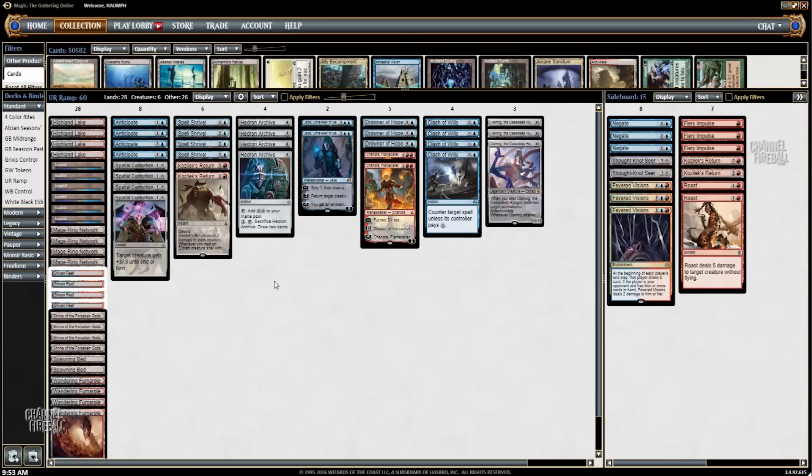The way this deck ramps is through Hedron Archive and Mage-Ring Network. Part of the problem with red-green ramp decks is that you don't have any counter magic, so you don't have as much control over the powerful spells your opponents can cast. You can't answer an Avacyn at instant speed, you can't answer a Collected Company — but this deck can, because you have access to counter magic.